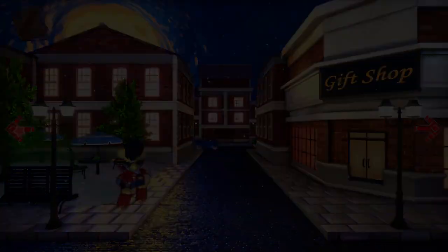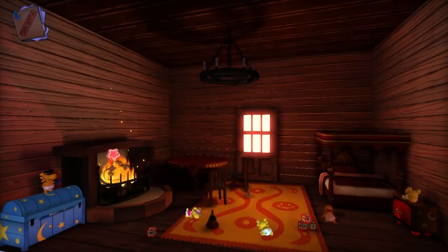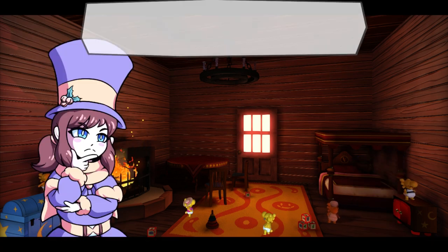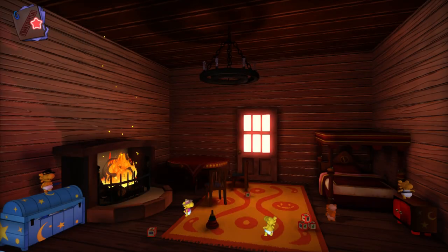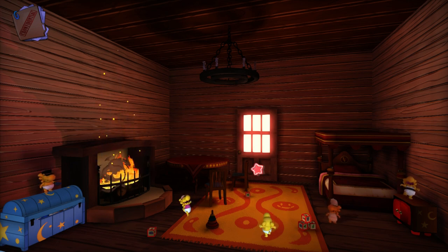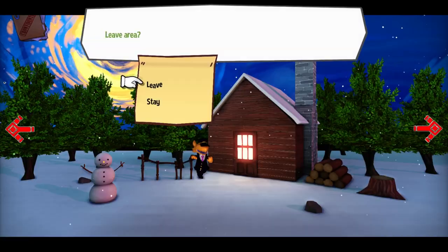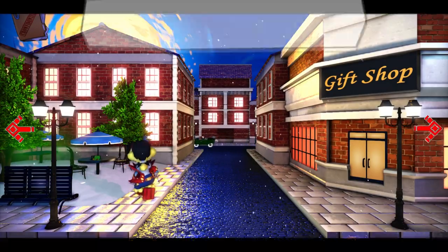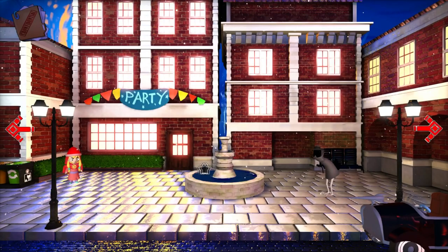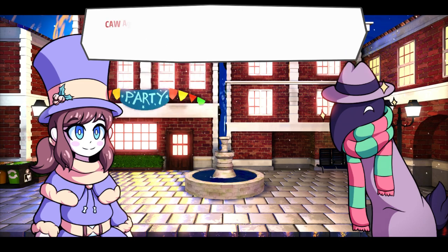We'll leave DJ Grooves — or Peckneck — over there. Hopefully he wants the teddy. Let's see what I have left. Wait, where would I put the teddy bear? Dang it — okay, I kind of just bought that teddy for nothing, it seems. Must — oh yeah, Call Agent! 'Hello, fellow Christmas party guest. I'm very excited for this Christmas party — I've already been invited.' 'What's this? An invitation for me? Thank you very much, fellow party guest — I've never been invited to a Christmas party before.'